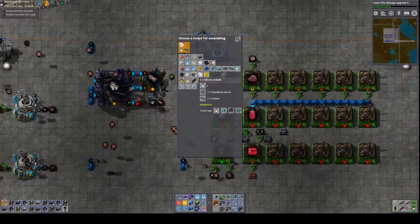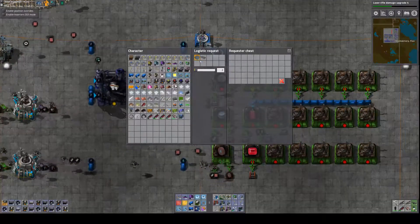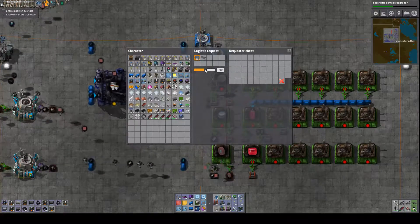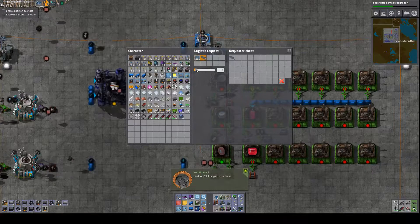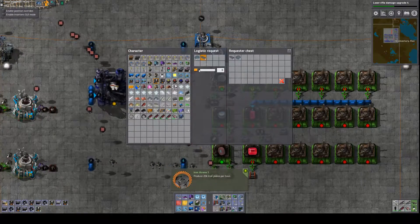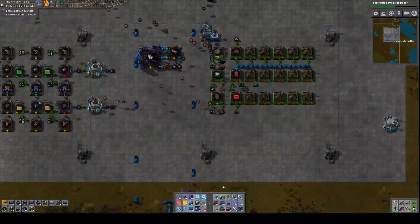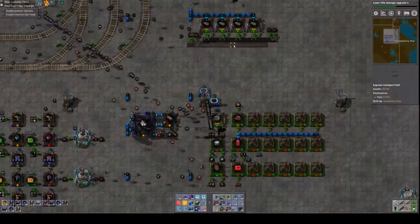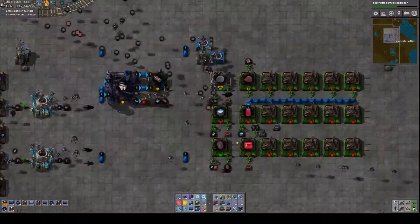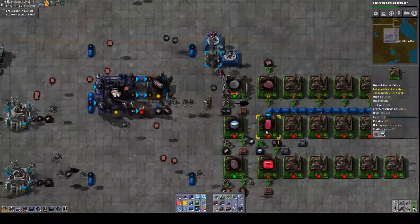Silicon carbide — there you are: carbon and powdered silicon. That's 20,000 iron plates per hour — nice. How's the carbon? Still a surplus — hopefully that will fill up. Okay, so now we should get some grinding wheels.